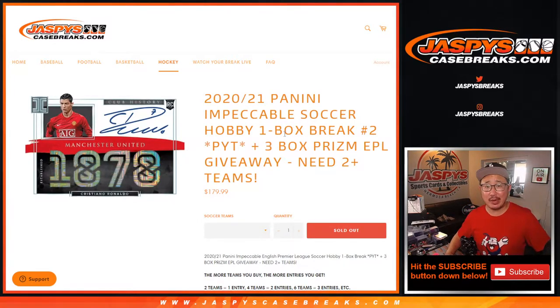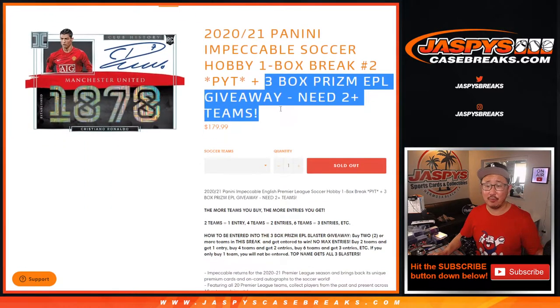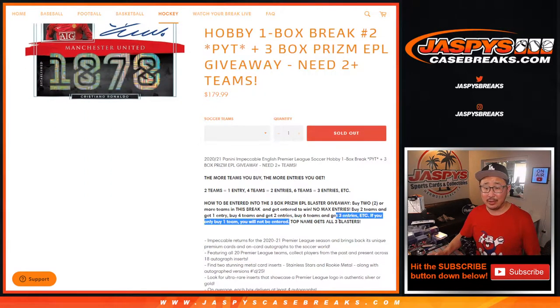Hi everyone, Joe for Jaspi's CaseBreaks.com coming at you with 2020-2021 Panini Impeccable English Premier League Soccer. One box, pick your team number two. And at the end, if you bought at least two teams: one spot, one entry; four teams, two entries; six teams, three entries — so on and so forth. You get a chance at winning three Prism Premier League blaster boxes, winner take all. Should be a lot of fun.